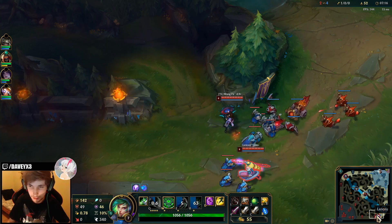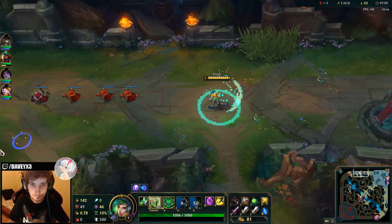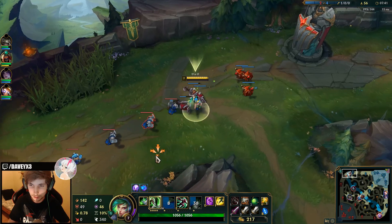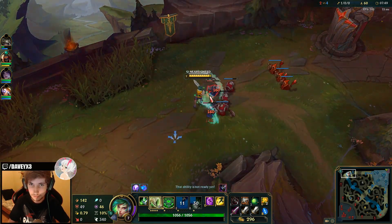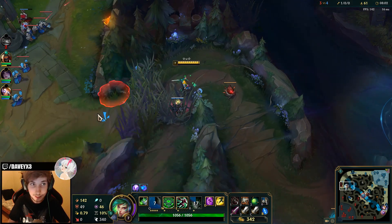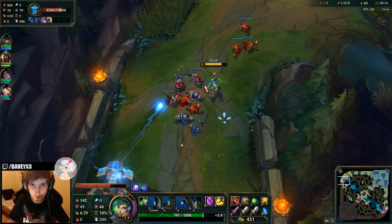We have TP up right now so we could go bottom and help out. I'm just gonna wait patiently — I want to keep it so I can TP bottom. Things are looking good mid lane. There's a fight happening, I need to push out real fast. Akali's mid lane — she's gonna lose the entire wave. We also have TP for bottom still, and something's about to happen soon.